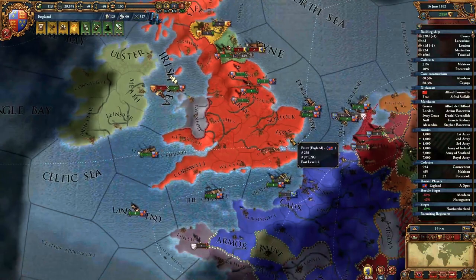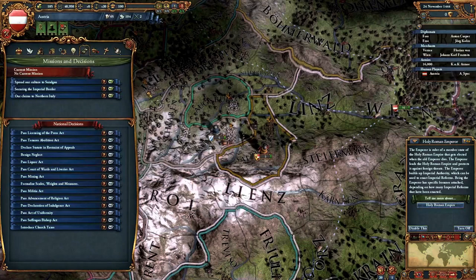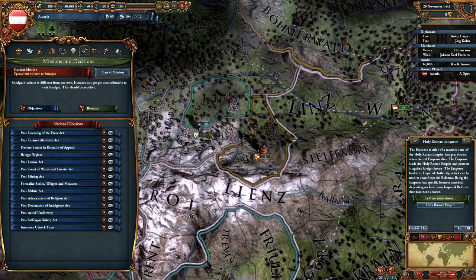The game is a sandbox environment, and while there is no strict rule on winning, the game is over when the player's nation is removed or annexed from the map, or the date reaches the year 1821.